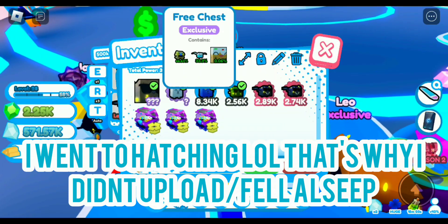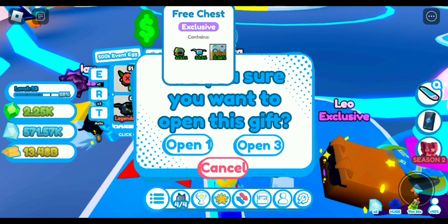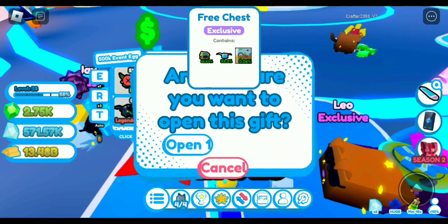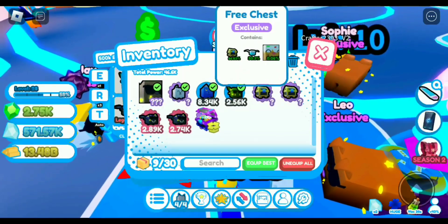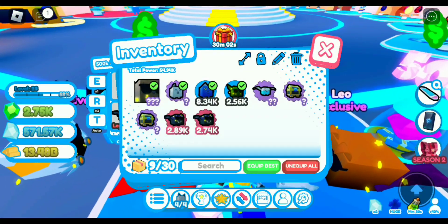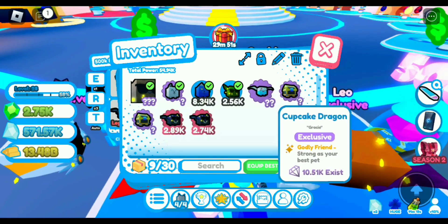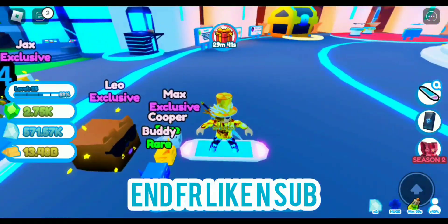Oh, I almost forgot — we forgot to open our free chests! We have very luck on. We can open these — just a mimic, and a Cupcake Dragon. It looks like a huge cupcake but I don't think we're gonna get a huge. At least we get exclusives — we got Cupcake Dragon! These ones only have one question mark because they do 80% damage, but these ones are just as strong as your best pet. That's the real end of the video — bye!